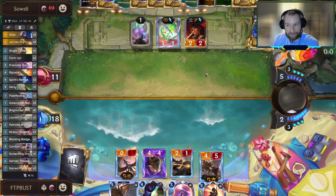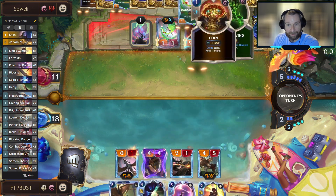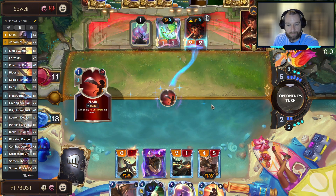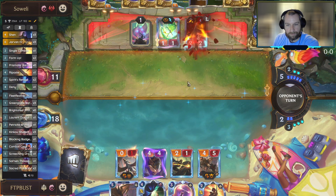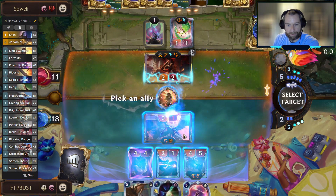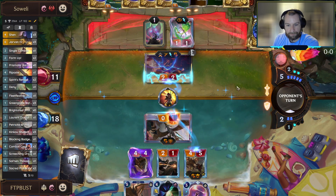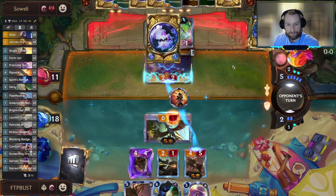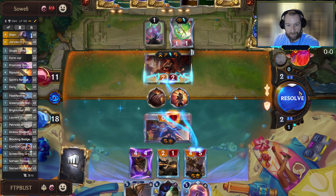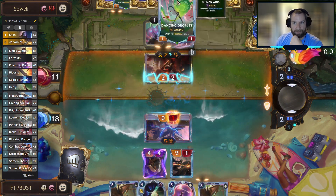I think we're safe to play the Screeching Dragon. We shouldn't need to deny this turn, and we can still play both barrier and single combat if we need to. I was hoping we could get out of this with a barrier but the opponent says no. And a tag out - it's a bit unfortunate when it's hitting such an expensive unit, but it's not that big of a deal.